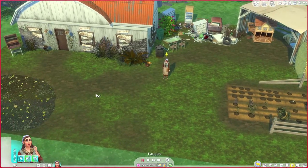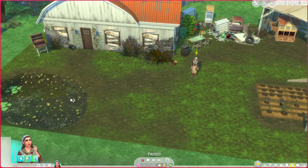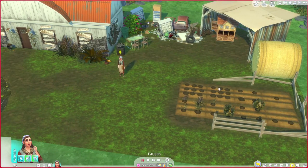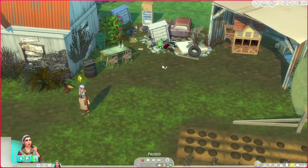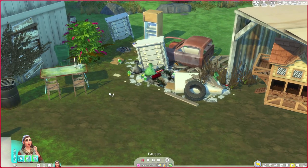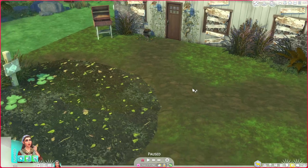You will see a few CC items I did add just for aesthetics and how I wanted this to look. She does have a little pond where she can find and catch some fish. She's got her own little vegetable plot where she's going to find it difficult throughout the seasons. She has got a lot to clean up over time. But yeah, this is what the outside looks like.